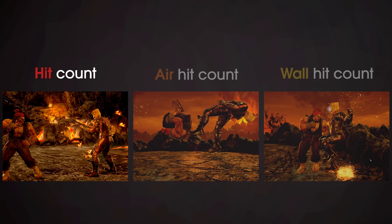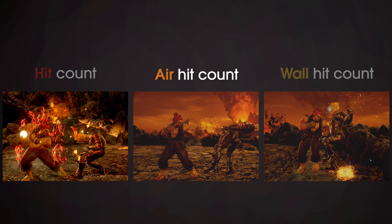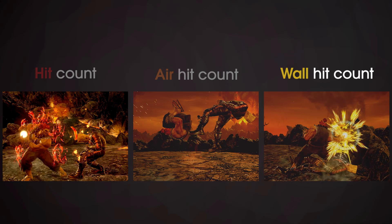The overall hit count is incremented through successive standing hits — it has no effect on pushback or damage. The air hit count is incremented by hitting an airbound or wall splat enemy; every hit increases the pushback and decreases the damage you do. The wall hit count is incremented by hitting a wall splat enemy — the more hits you did, the faster the enemy will fall off the wall. That counter is kept throughout the whole combo even when there are multiple walls.